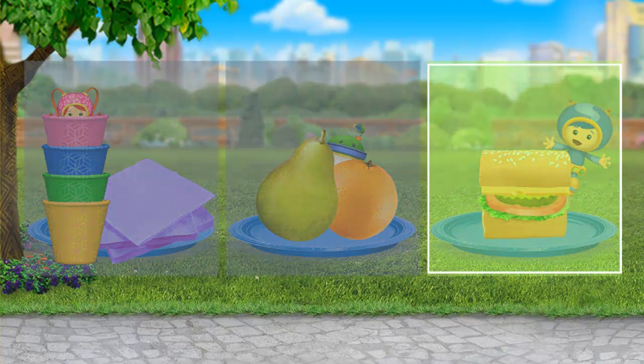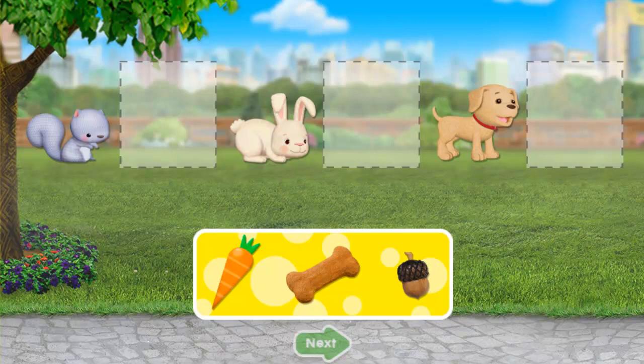Super! You found Geo! Now let's feed each animal their favorite snack. Drag the food beside them. Then tap the green arrow.